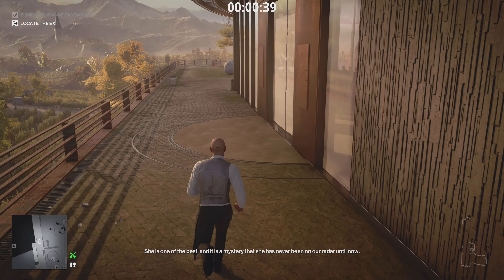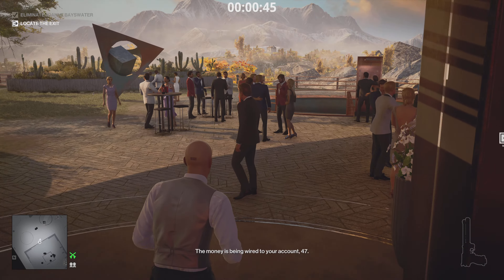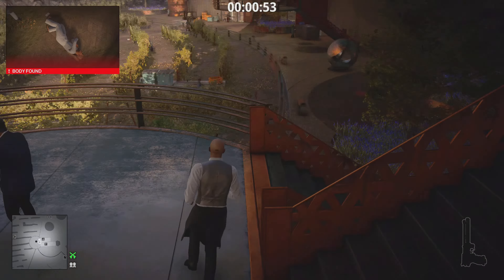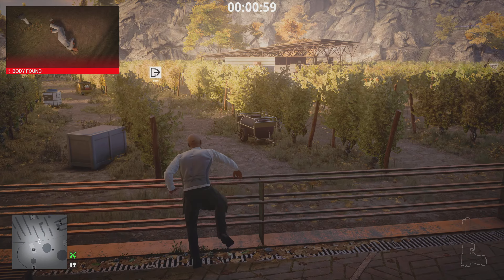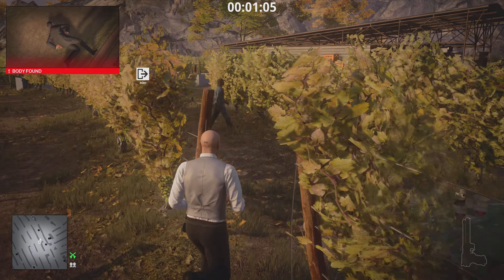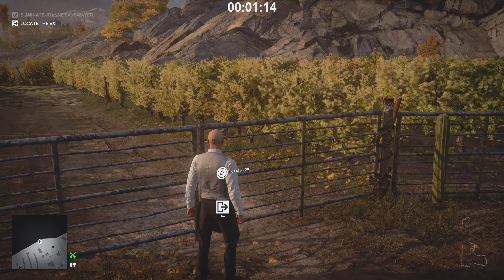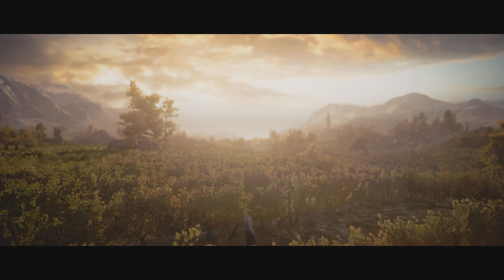Diana still hasn't even finished her briefing, which is quite funny — she's already dead. The key thing about tranquilizers is that their bodies can be found and it won't spoil your Silent Assassin rating. The same applies to lethal poison: even if these bodies are found, it's not affecting your Silent Assassin score. So we're retaining the rating — it's a very good way of completing this elusive target contract. Level one Silent Assassin done in nearly no time at all.